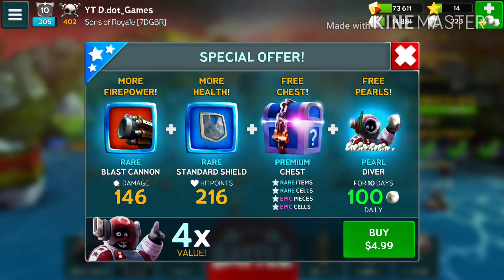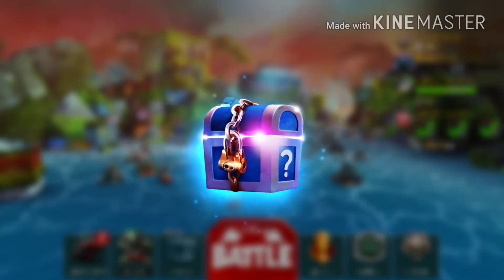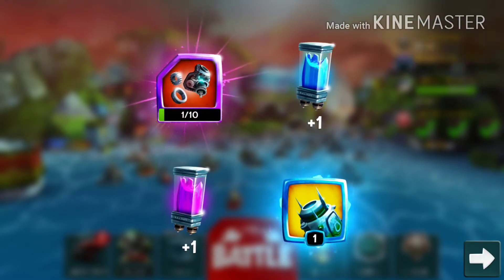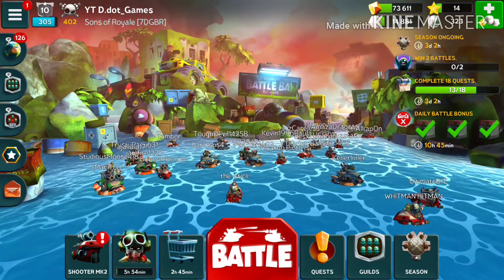Let's crack that open and see what we get. We get two cells — one rare, one epic — one of the evolution items, and one rare item. I don't remember what that's called.